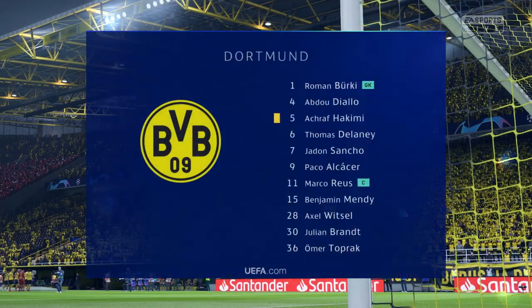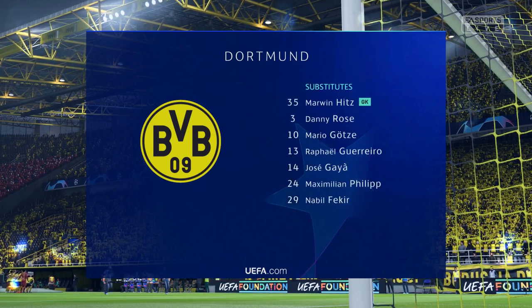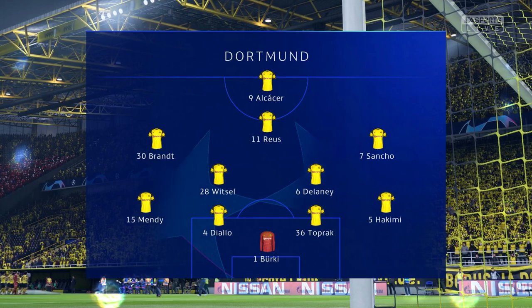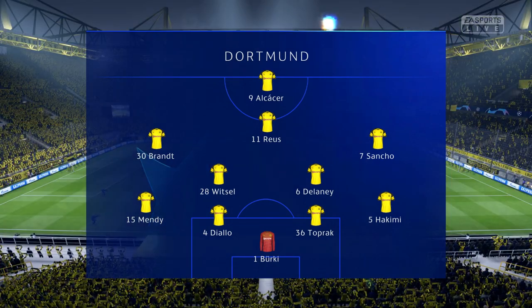Introducing the Borussia Dortmund side — pretty well balanced this formation. It can be a 4-2-3-1 in the offensive mode, but it can also go back to a 4-5-1 when defending. The lone striker will be supported by the three just behind him, especially the number 10 who will be given a free role.